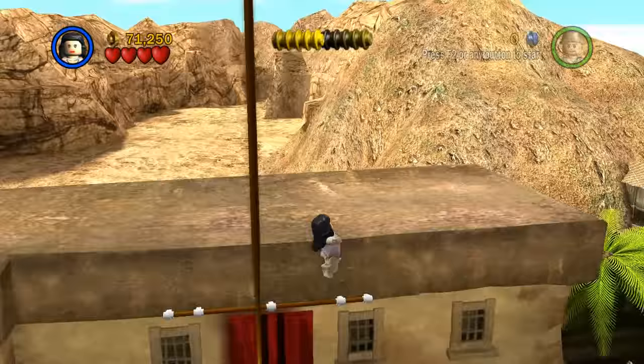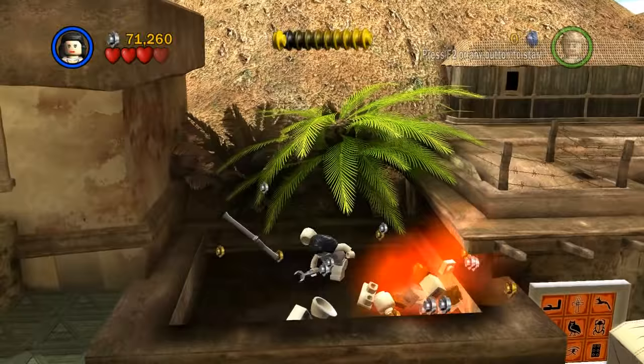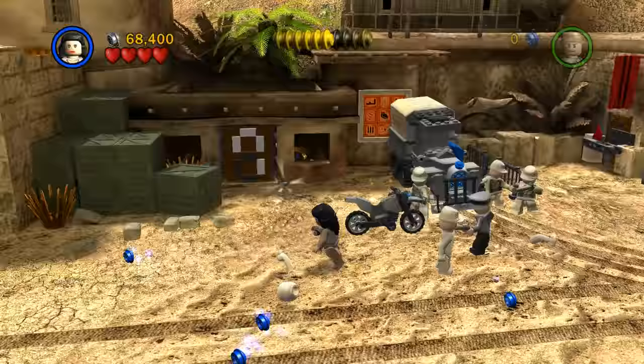We'll come back to completing the minikits once we're done with the game — we'll do the 100% walkthrough! Got a monkey wrench — or just a wrench, because some people say it's not a monkey wrench, it's a wrench. And I'm not talking about the salad dressing — ranch dressing, nooo! I'm not a fan of ranch dressing!